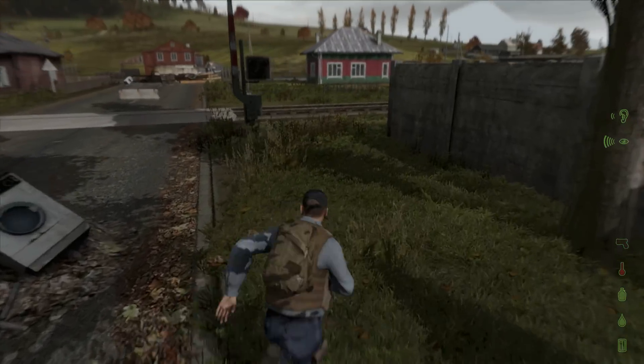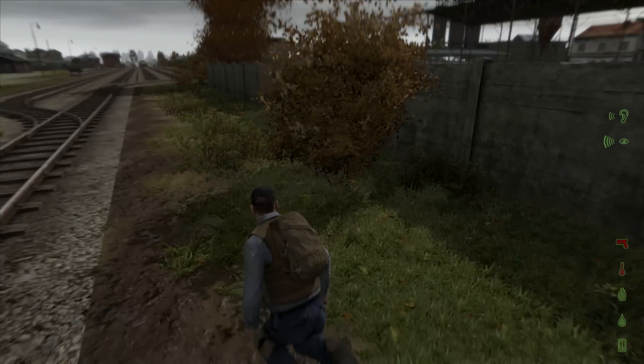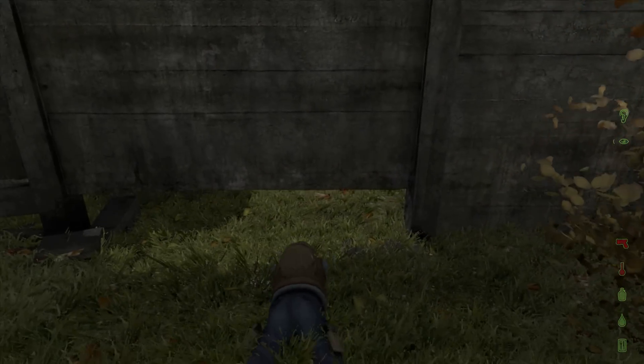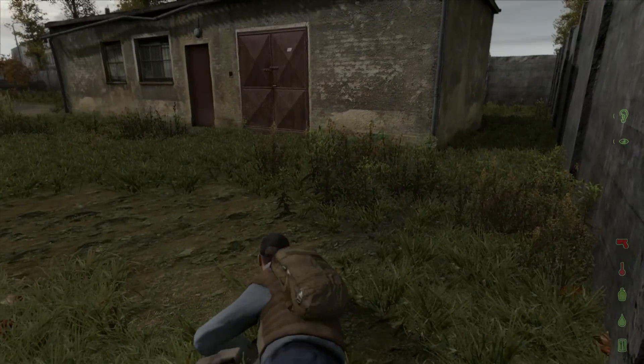Ideally you want to take zombies out when you're indoors — they can't run and they can't pursue you very fast. If you've got bad guys running after you, just find a building you can get into, provided you've got a weapon, and take them out from there. It gives you a much better chance of survival.